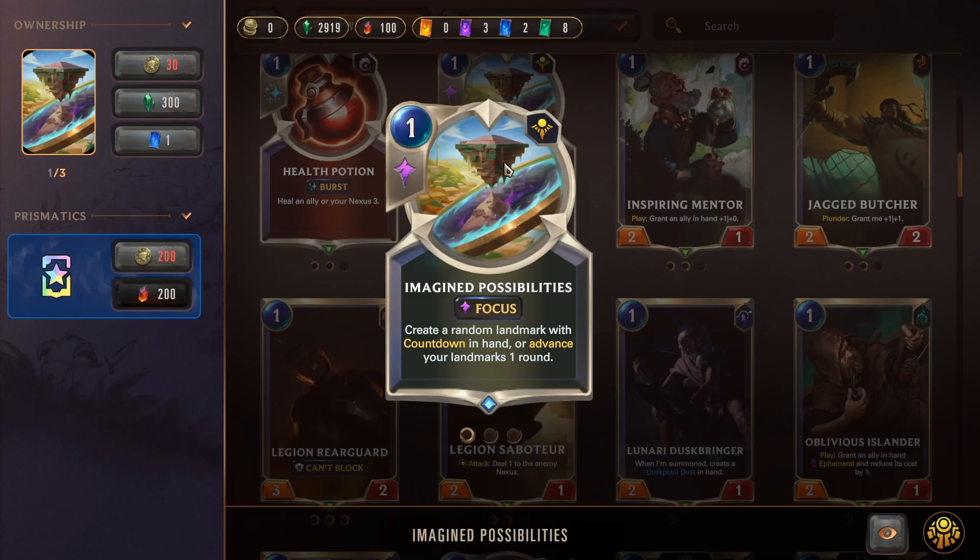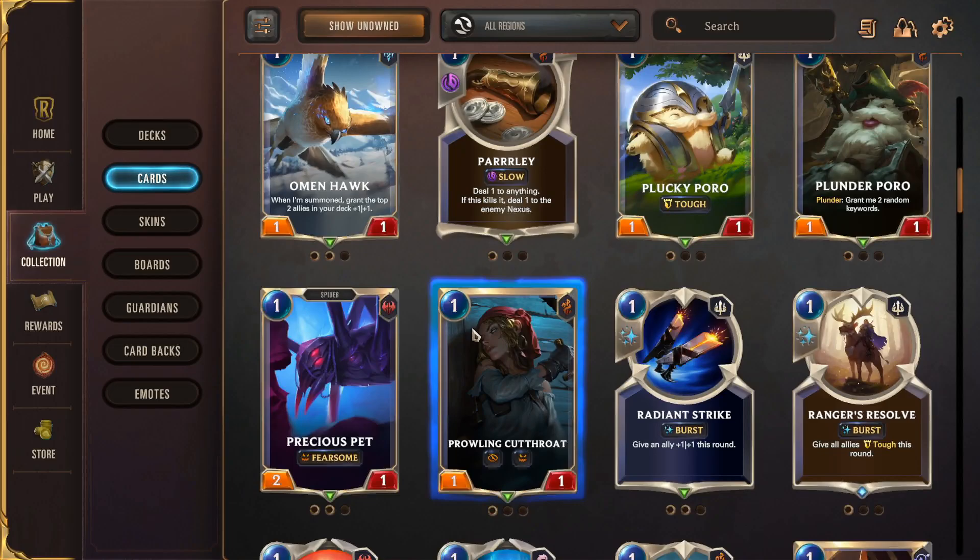For example, we can craft a rare right here — we can see that we have two of those. I can get a playset of Imagined Possibilities if I wanted. Not really the best card, but yes, that is basically how crafting works.